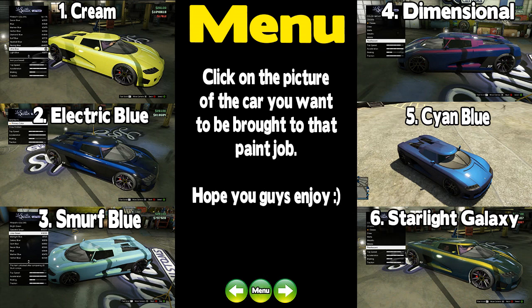We have the menu which a lot of you guys seem to love. If you're on a PC you can click on the different pictures and it'll take you to that car. Also when we get into the cars, in the bottom left there's a next button, a previous button, and a menu button. The menu button takes you back to the menu, and the next and previous buttons take you to the previous and next cars.